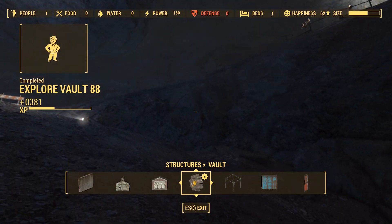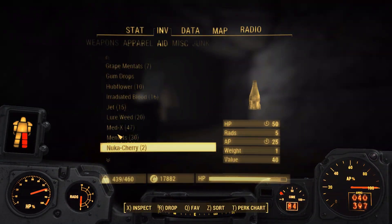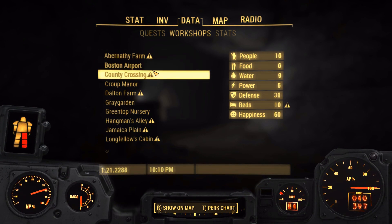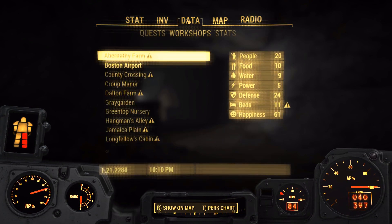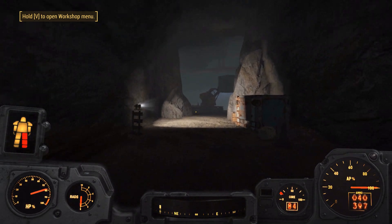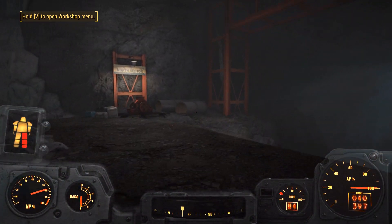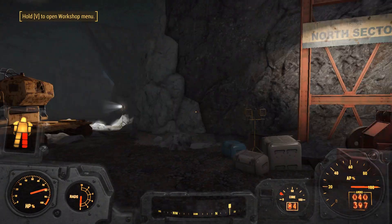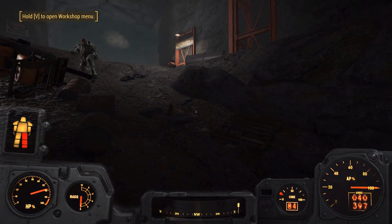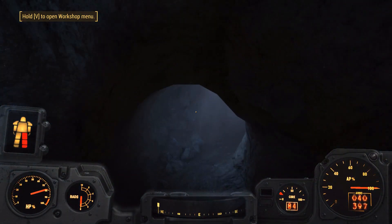Explore Vault 88 is complete! Forget about that uranium — now we have to... what the hell? Beds — not enough beds. 20 people and 11 beds, bloody hell. Quests: help the overseer interview candidates. She's all the way over there — let's go back to her.